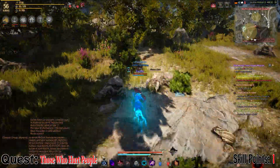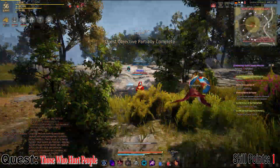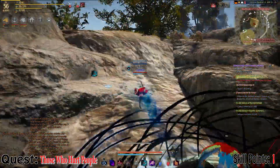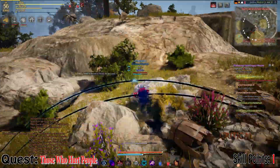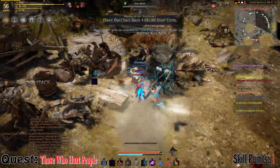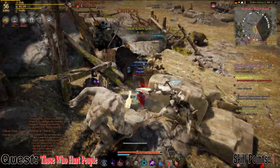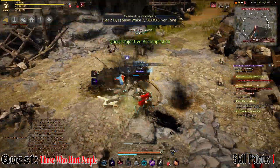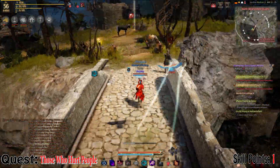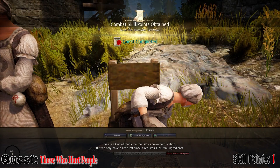If you ever struggle to find some of these quest givers or NPCs, go into the top right-hand corner where you see your magnifying glass that says NPC. It is worth trying to type in the names sometimes — it will actually take you to the person you're looking for, presuming you've already spoken to them in the past. The more people you speak to, the more energy you can gain. So if you ever get lost trying to find someone, that's what you can do — or just pause the video. One combat skill point, not too bad.